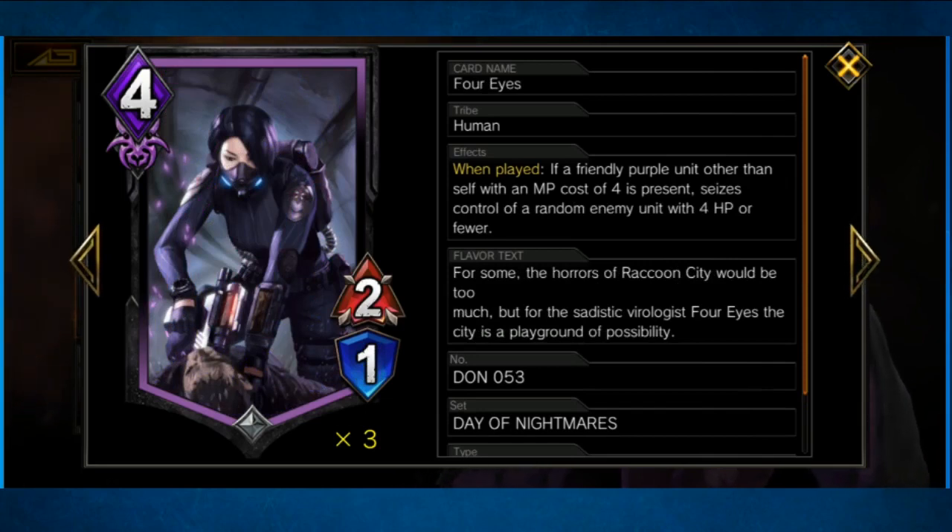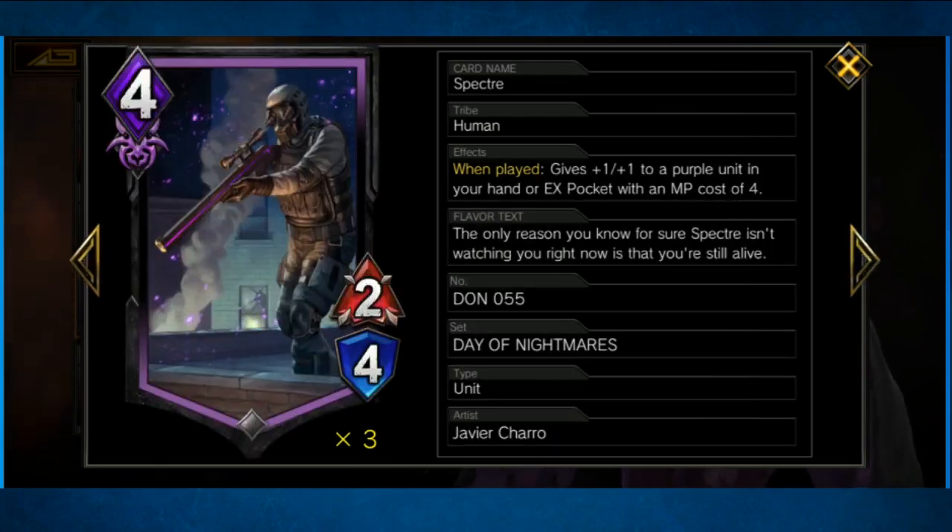We got Four Eyes, who is the Ouroboros killer in my eyes — one of the two. If there's another purple unit with MP cost four on your side of the field, then you can take control of a random enemy with four HP or fewer. That's not four HP starting — that is four HP as of the time you take it. So if they gain more HP or you lower it down, you can steal it.